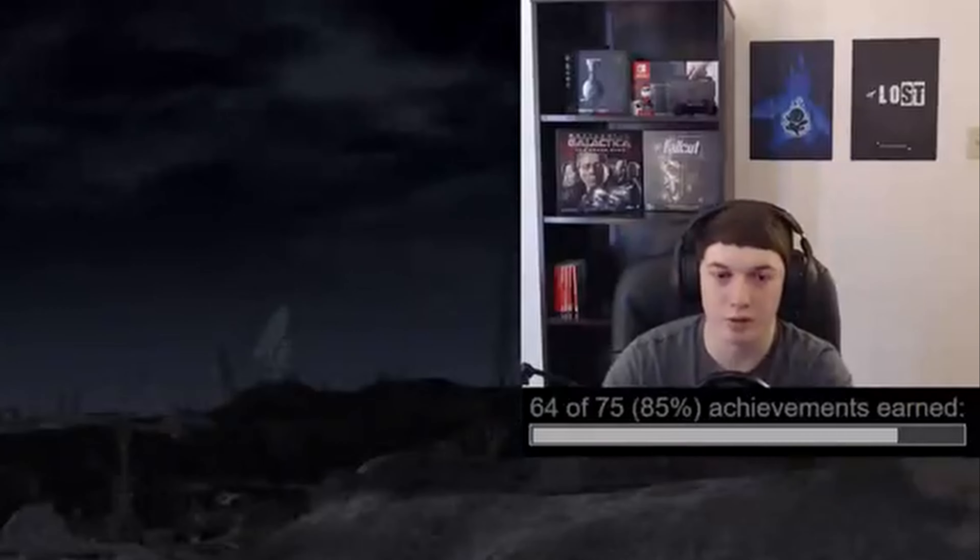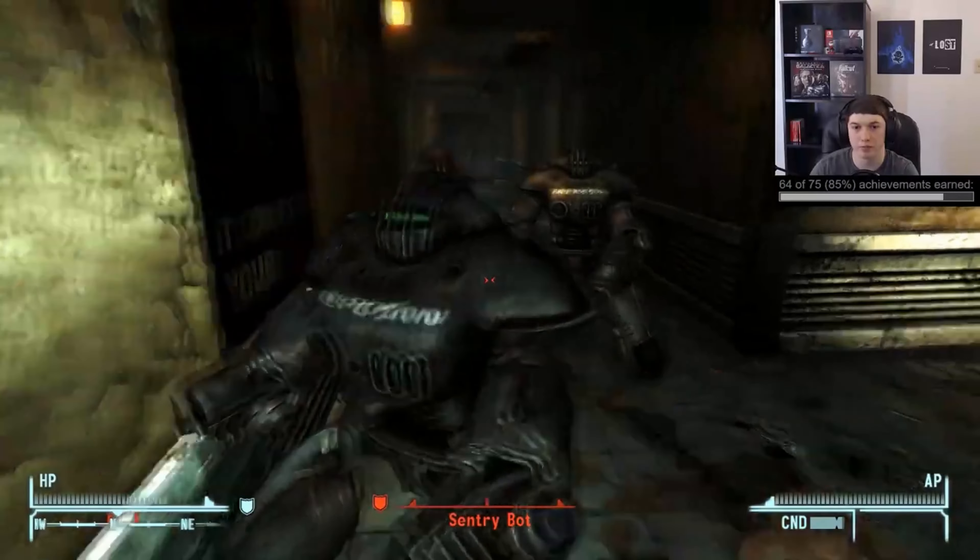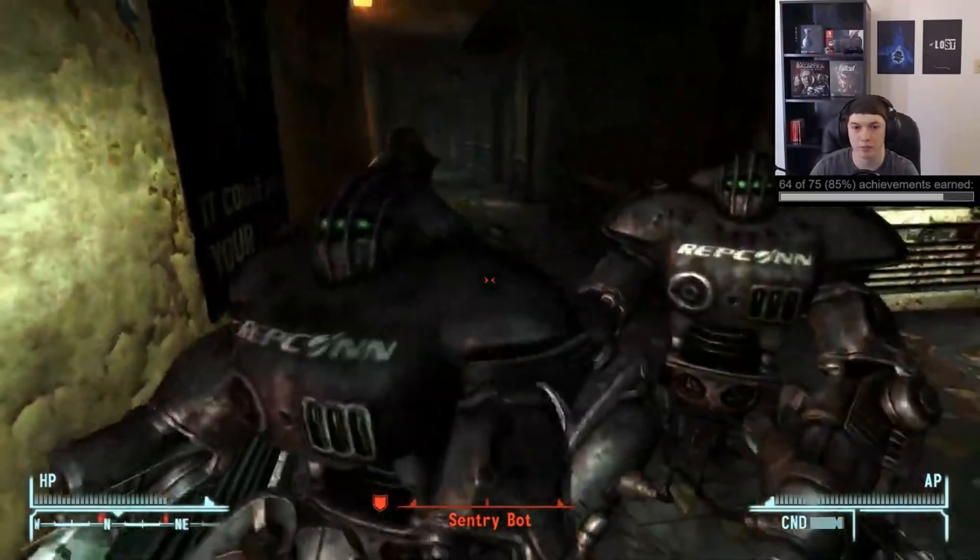For the second challenge we'll for sure do Man-Machine Interface for killing the Mr. Gutsies and Sentry Bots. I just used a tire iron for this one and it's pretty straightforward, pretty much the same way as with the Deathclaws — you can damage them with other weapons first and then finish them off with a tire iron, lead pipe, brass knuckles, or spiked knuckles.